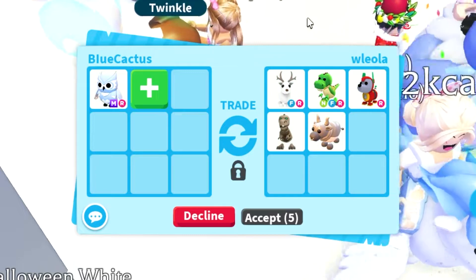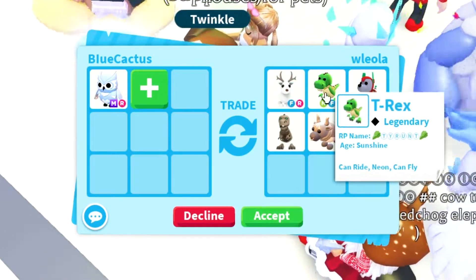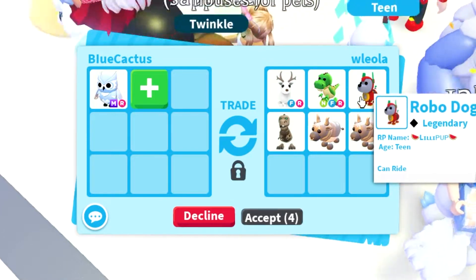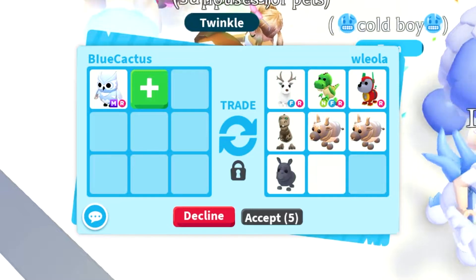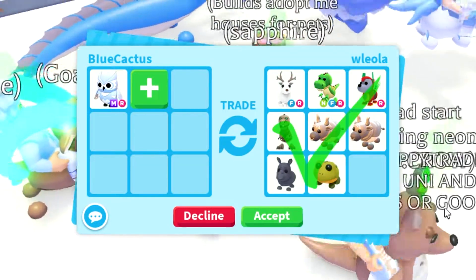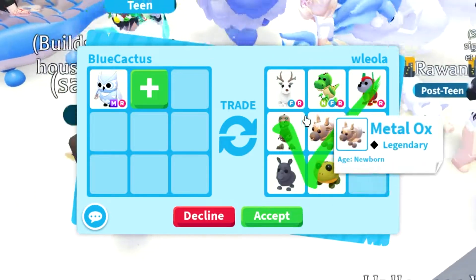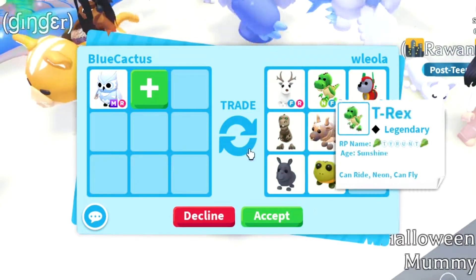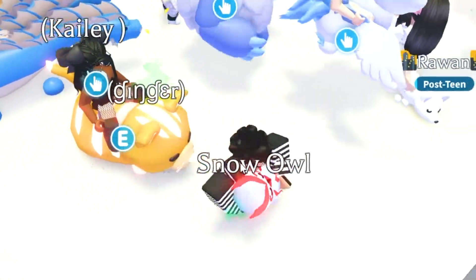Another trade comes in with an arctic ranger — that's good — a neon T-rex, a robo dog, a skelly rex, two metal ox, and a rhino. The last three aren't really good. Technically this trade is okay, but the problem is I've already got some of them, so it wouldn't really be worth it for me.